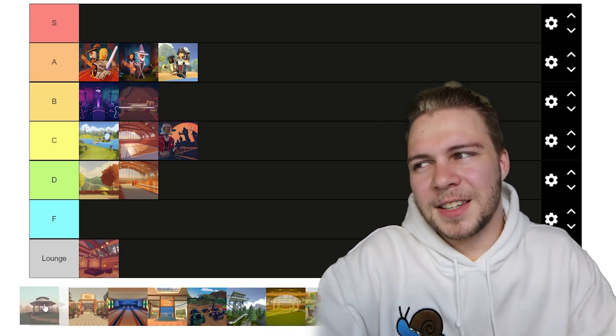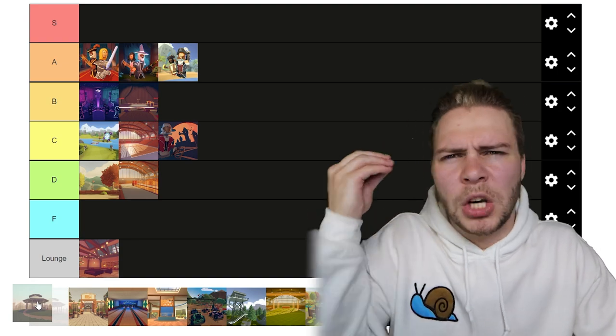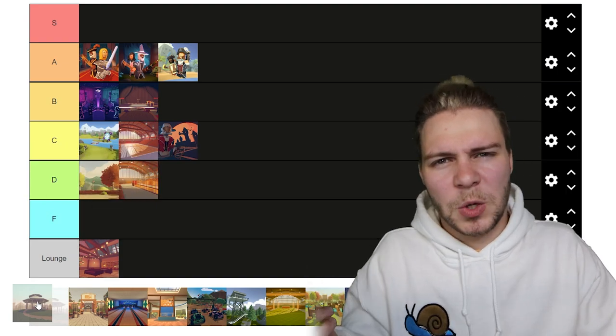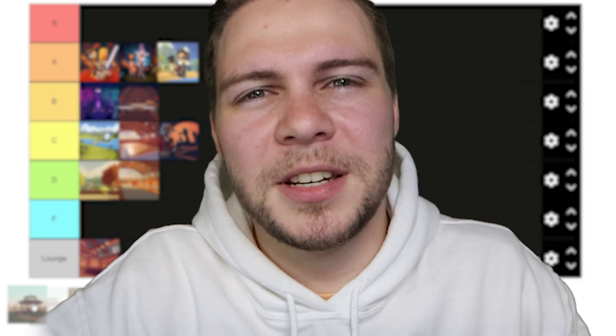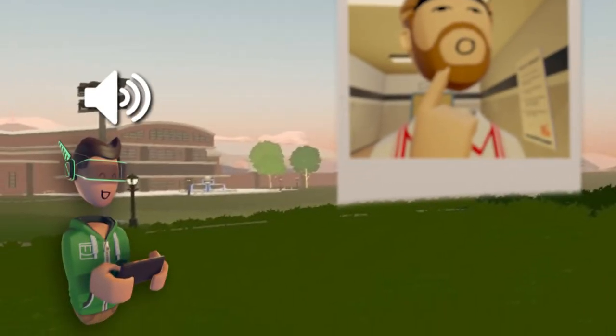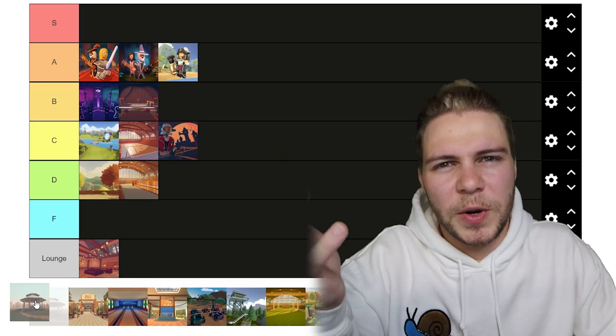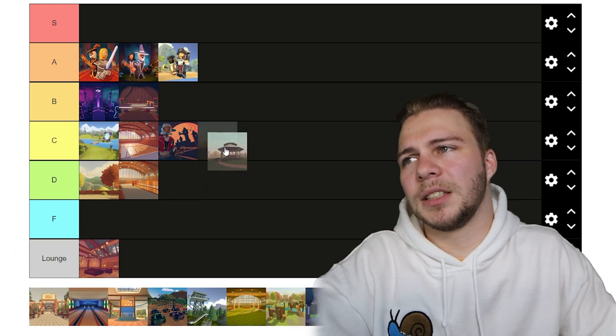Park — at first glance it seems like an easy F tier, but only a true idiot would rank it F tier. One thing people don't understand is that park has culture. You don't go to the park to simply walk around — you go to the park to be a degenerate. Every time I spawn in here, there are pictures the size of Mars, people spamming their soundpads, and there's usually a few people crying in the corner. Park gets C tier.